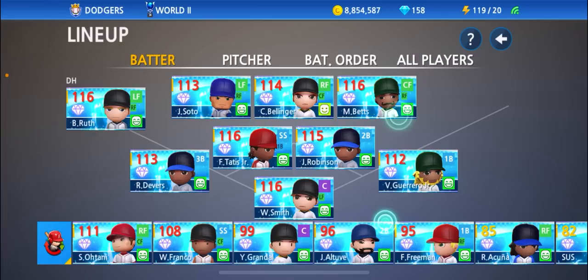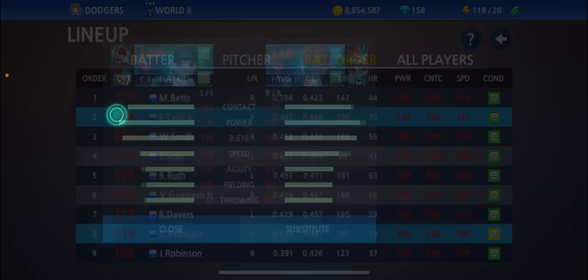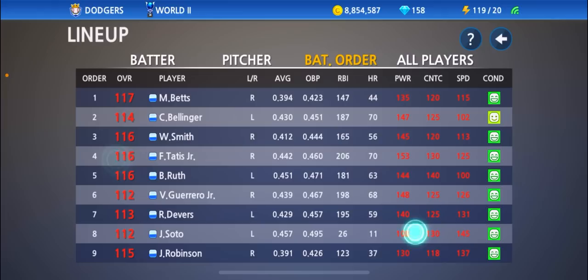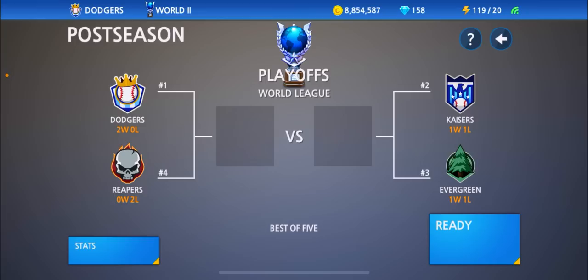We're going to put Cody Bellinger in center field and Mookie Betts in right. Now we just got to adjust our lineup — Mookie Betts is currently eighth, let's move him up to the top. Bellinger will now be batting second and we'll have Tatis batting fourth. That looks like a pretty epic lineup to me guys — all we got to do is head into the game and see what he's got for us.